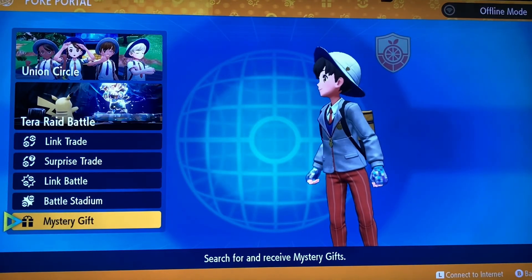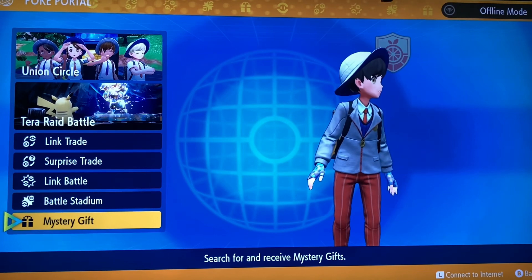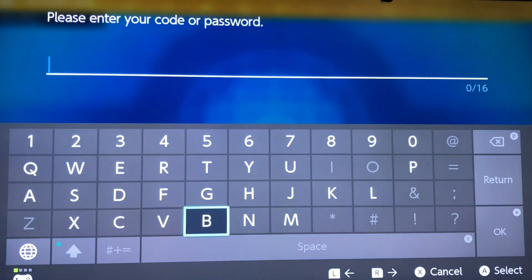Alright guys, welcome to a new video! In this video we are getting the Chess Form Gimmighoul as a Mystery Gift, so let's get straight to it. Okay, connected. Alright, so it's for this code.